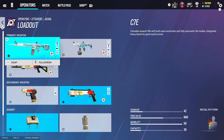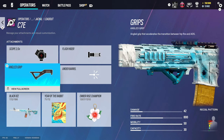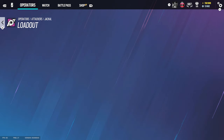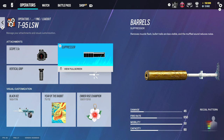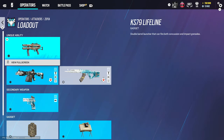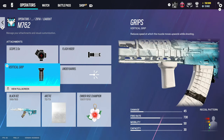For Jackal we use 2.0, flash rider, and angled grip on the C7E, and for the PDW, 1.5, flash rider, and vertical grip. For Ying, we use both the shotgun and the LMG. On the LMG we use 1.5 and suppressor so enemies don't know where you're coming from, plus vertical grip. For the shotgun just use holographic A and laser. For Hibana, we use 2.0, flash, and vertical grip.